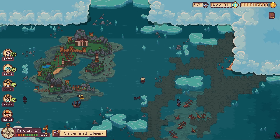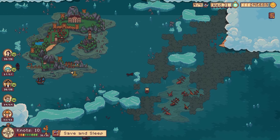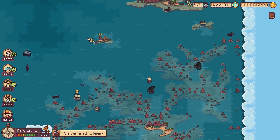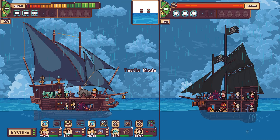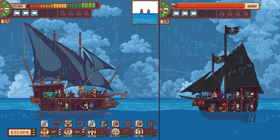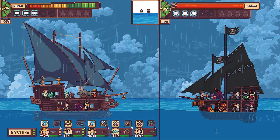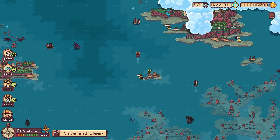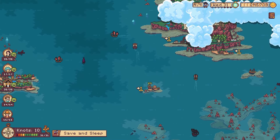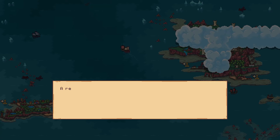You will have fun with the bit of storyline that is complete, and don't misunderstand — once you've completed what is completable in the game, the game is not over. You can continue playing, continue hunting, continue fighting, and you can spend the next 200 hours on this game just hunting down other ships and collecting money while waiting for an update.